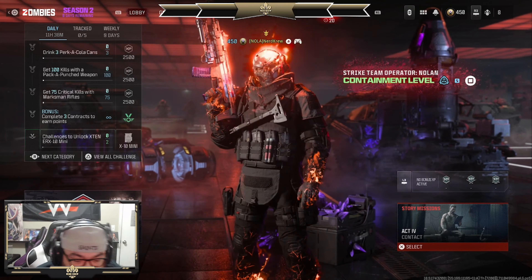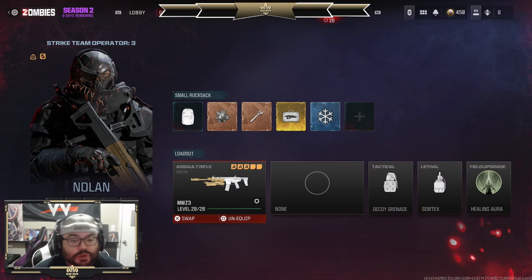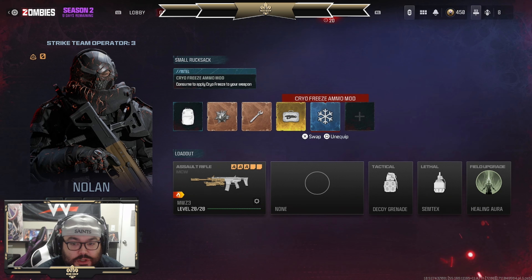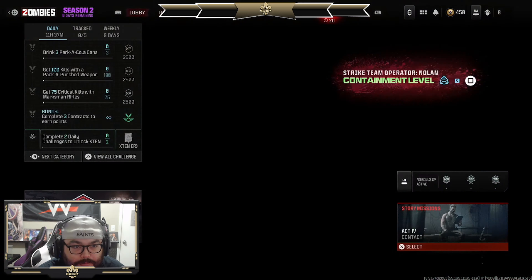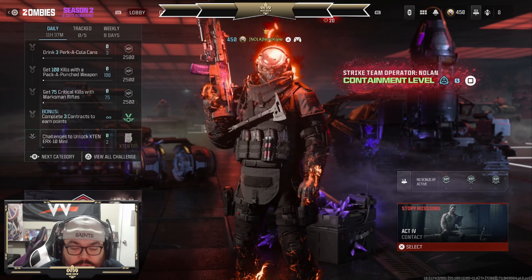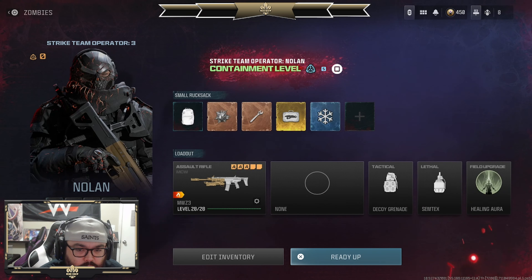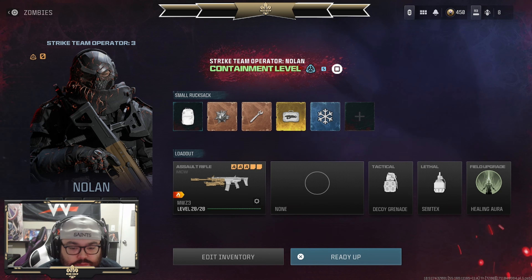What is up guys, so today I'm gonna do something a little bit different. I wanted to put in a new operator, and if anyone has ever done this, when you equip a new operator all your gear goes away — you get a small bag and everything. This is the stuff I couldn't get rid of because my stash is full, so I'm gonna roll with what I have and see if we can get our containment level up. I'm using this MCW aftermarket part to see if it's any good.